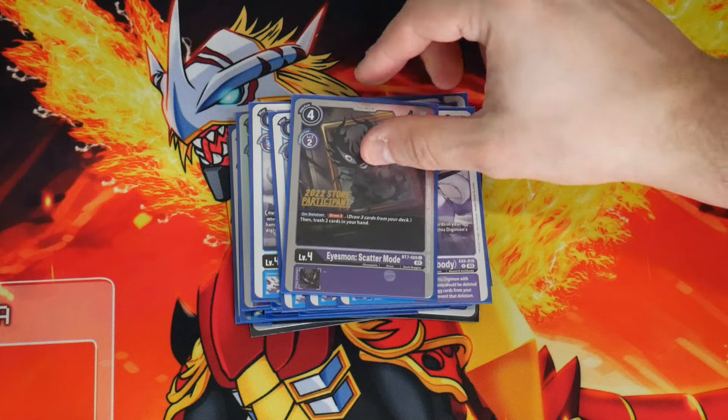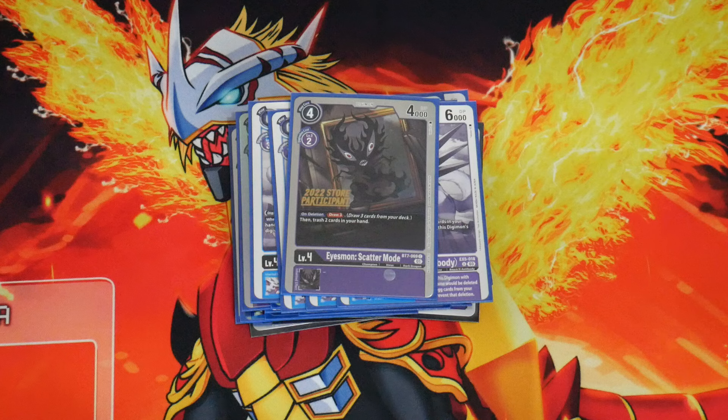Finally at the champion level, one copy of Aizmon Scatter Mode — on deletion, draw 3, discard 2. It's a staple card for drawing and discarding. It's already at 1, so that's all we can play.